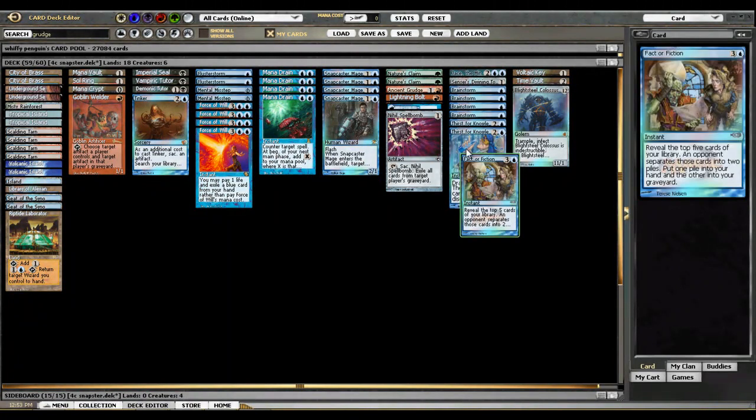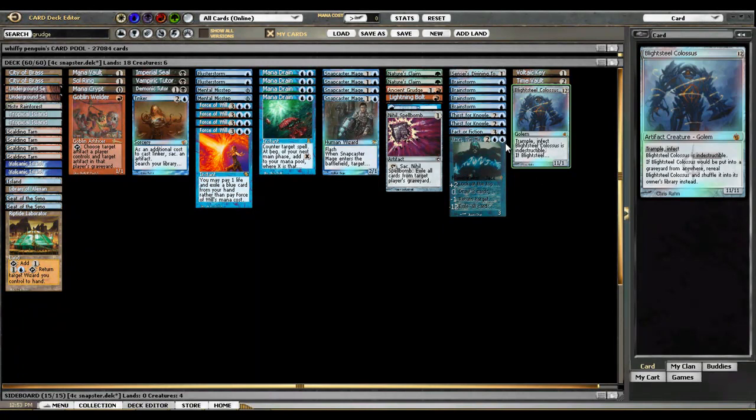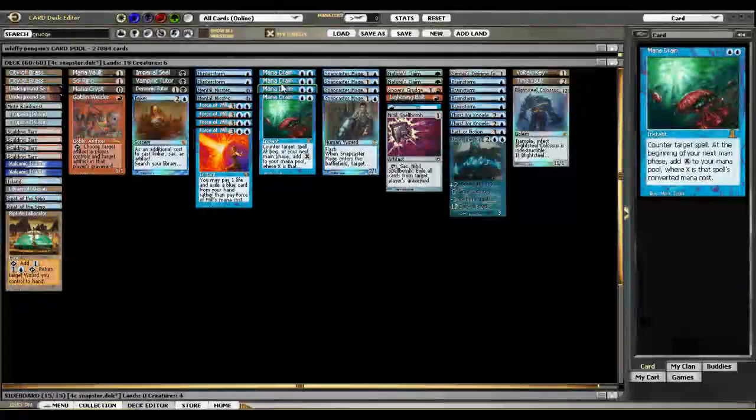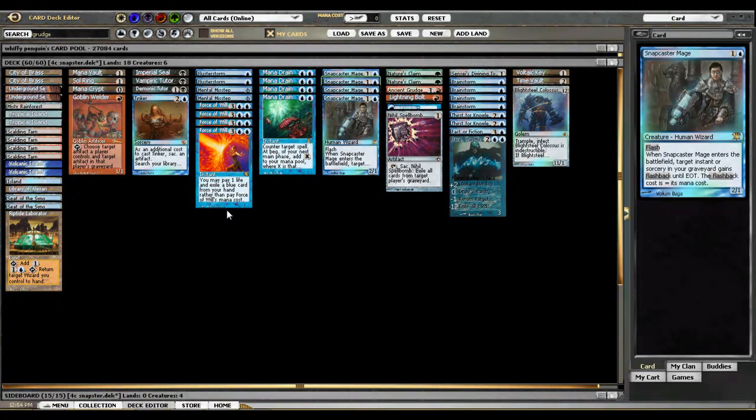Then we've got a 1-1 split of Fact or Fiction and Jace the Mind Sculptor. Both of these cards are here for after you've cast the Mana Drain, and both of them will run away with the game if you cast and resolve them. That's it for the four-color deck tech.